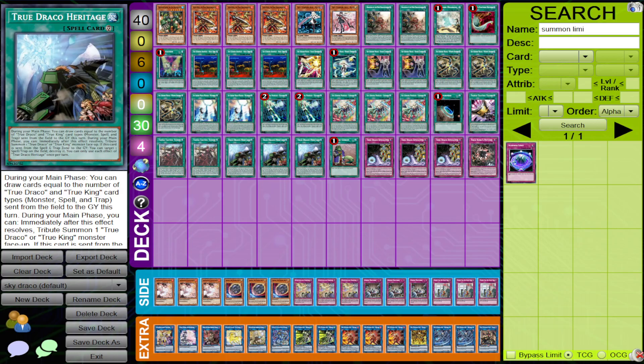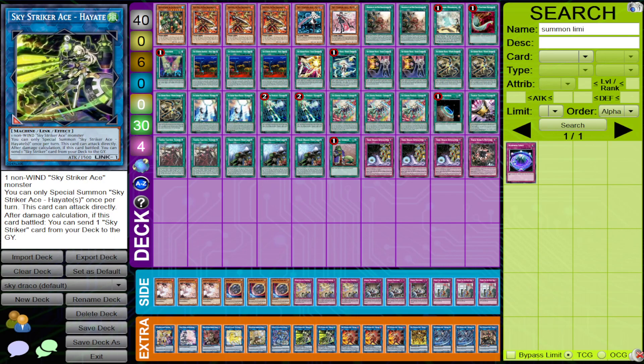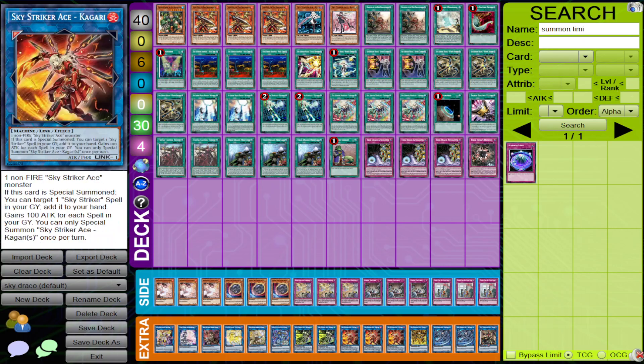You're going to be very ahead of your opponent in advantage. The Extra Deck needs no explanation — you're maxing out on Kagari because he's the best Striker monster. Kagari just recycles Engage; he's really, really strong.